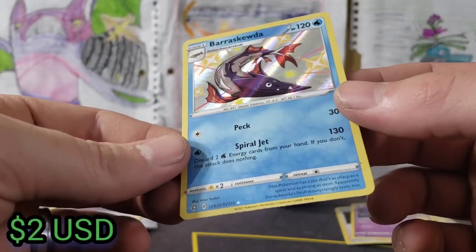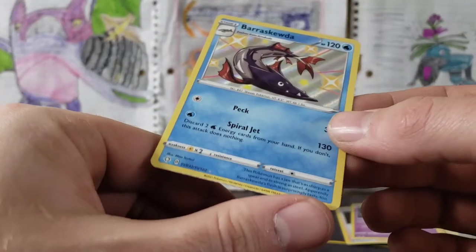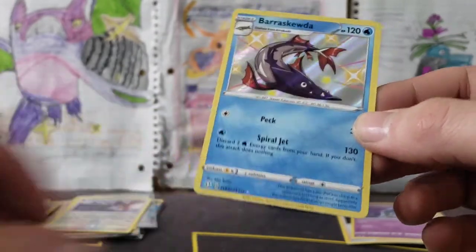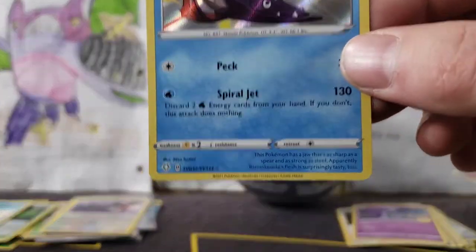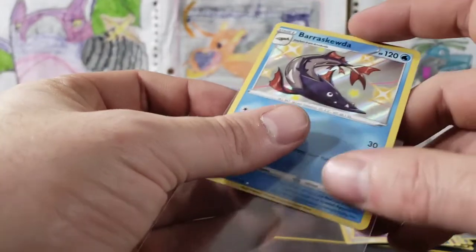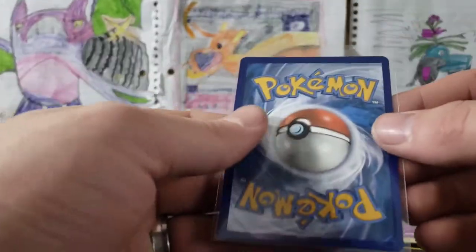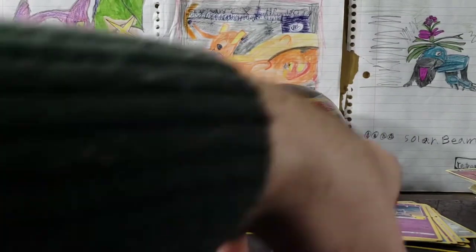That looks so cool! He is choppy on the bottom for sure — oh my god, can you guys see that? It looks like Barraskewda got to it — he ate his own card! And there is our next shiny. There are a lot of special baby shinies that we would like to get.